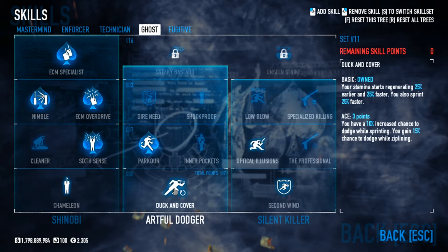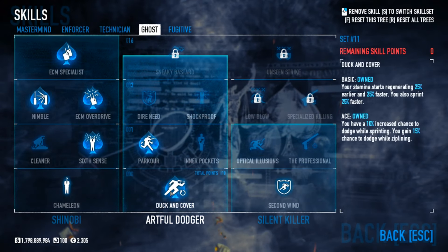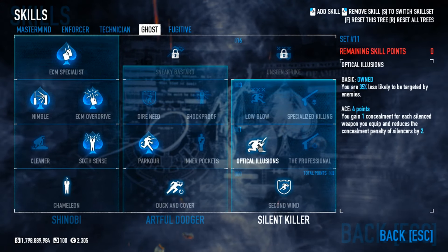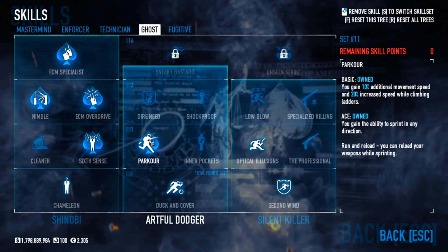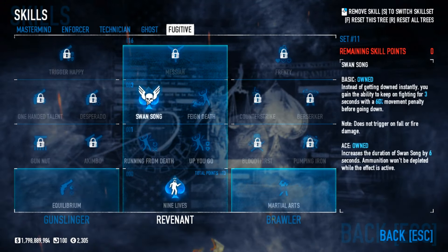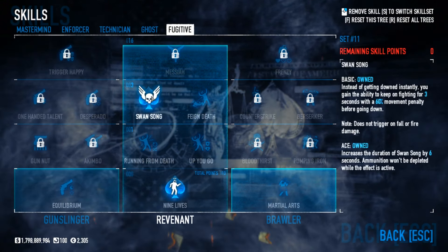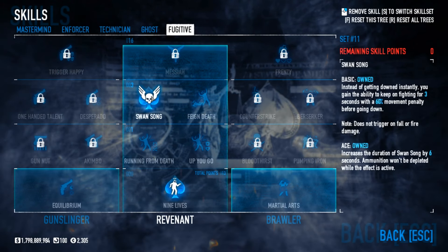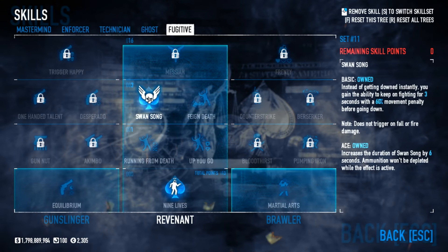Duck and Cover basic — you could ace that if you took off Optical Illusions and Steady Grip, but I like Optical Illusions for the less chance to be targeted so my teammates soak up the bullets. Parkour Ace for Run in Any Direction plus Run and Reload. In Fugitive, I took 9 Lives and Swansong — 9 Lives gives you the extra down, which is really important. Swansong is nice to have if you're taking the Commando. We're on Crime Spree 1100 right now and the Commando is really helping. Swansong is not a necessity, but still really good to take.